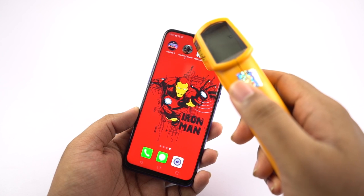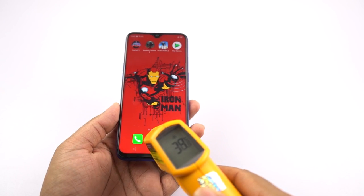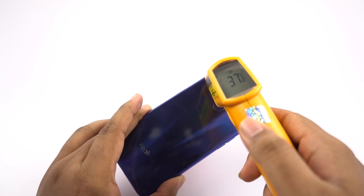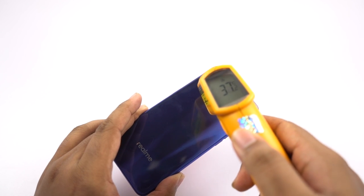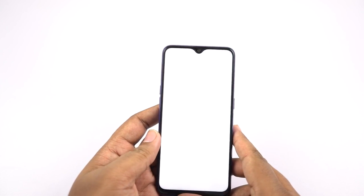I played Asphalt 9 for about 5 to 6 minutes, now let's check the temperature. On the front I've seen a maximum of 38 degrees, at the bottom it is 40 degrees, on the back it's fluctuating from 37 to 38, and at the bottom it's about 36 to 37 degrees. Next I'll be playing Modern Combat 5.